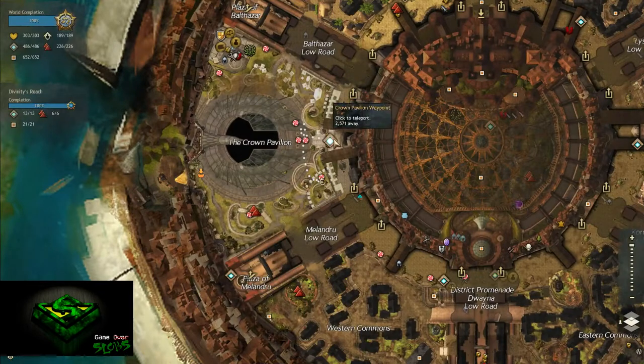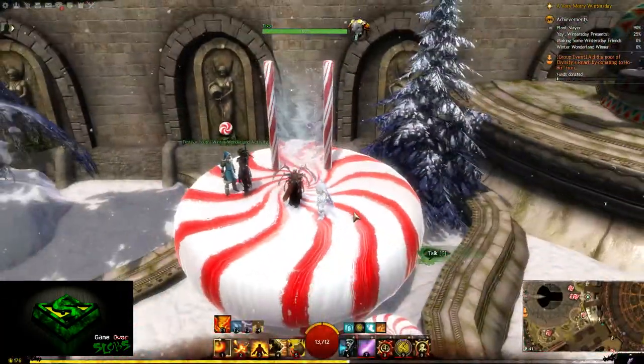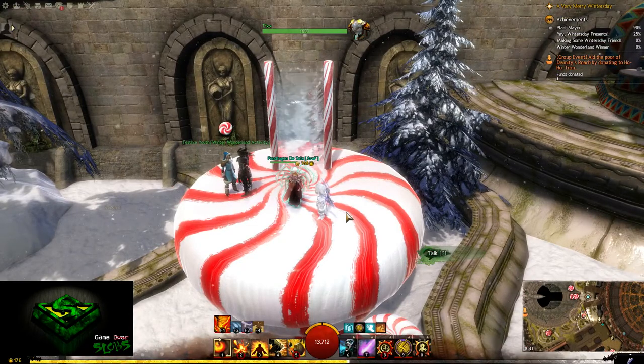Starting from the Crown Pavilion in Divinity's Reach, you come down this way over to the Winter Wonderland and then go in. I'm going to do something a little special today and split the screen three ways, showing you each and every path of the jumping puzzle — or rather, me doing each and every path. So enjoy!